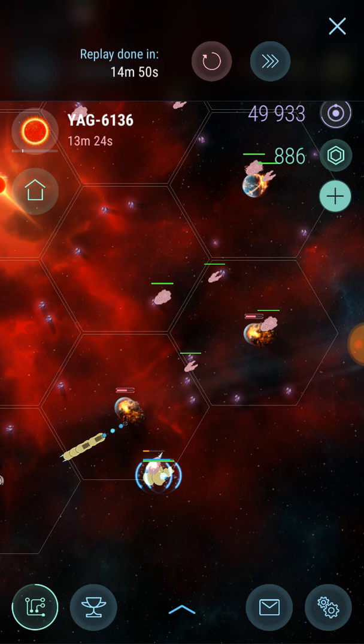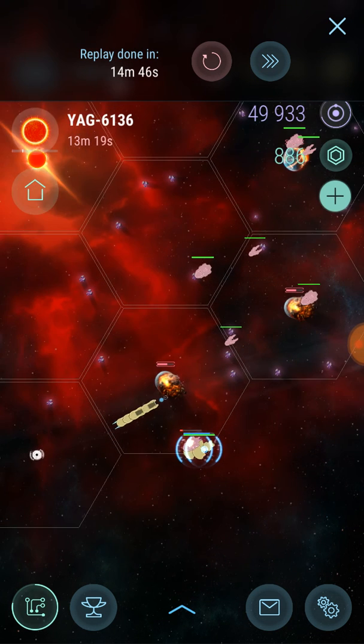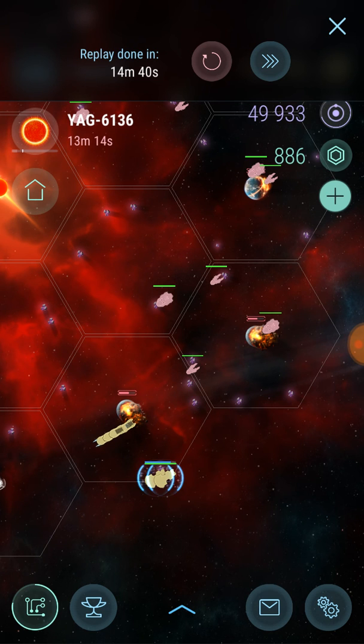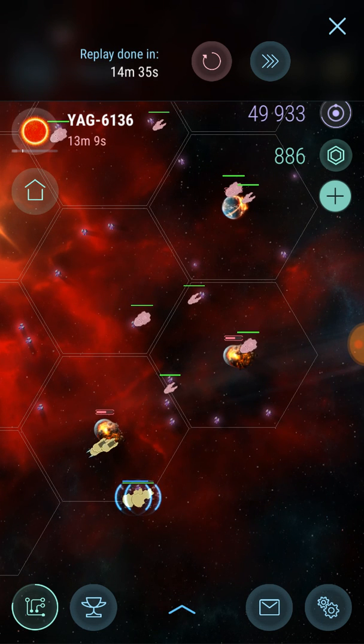I watched this battle once already and he's got the strategy down pretty well. He launched his transports as soon as he engaged in the sector he was fighting in. Now while he's loading his relics — they're called relics in red star and artifacts in white star — he's going ahead and moving his battleships to engage another planet.